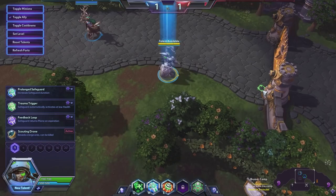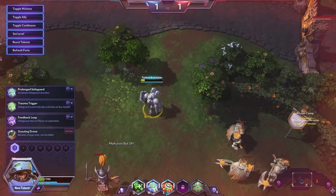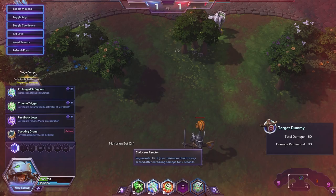Her Q ability is Healing Beam. It heals an ally for 40 health a second as long as they are in range. Reactivate to switch targets or activate your trait to cancel. Her trait regenerates 3% of your maximum health every second after not taking damage for 4 seconds. So she has the Muradin trait, which is a little weird.